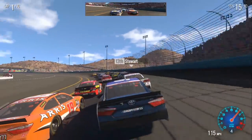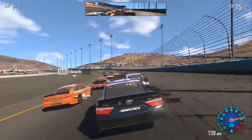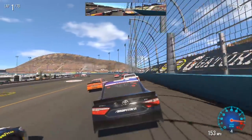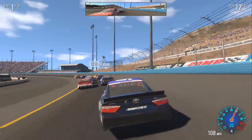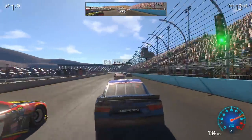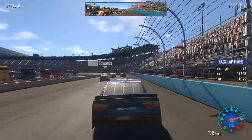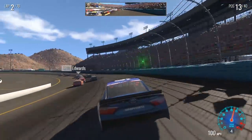We started 14th here at Phoenix. We're falling through the field just a little bit as we get down the back straightaway, which is going to be the front straightaway pretty soon at Phoenix, and a big dive down to the inside of Carl Edwards and Clint Boyer. We're locked into the chase, so no problems there. But what we're racing for is prize money to buy a CNC machine before we get to Homestead, which will give us some horsepower advantage.